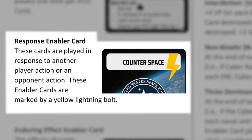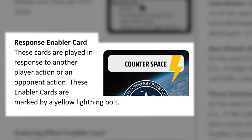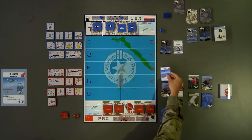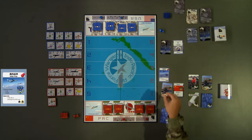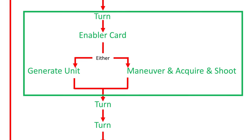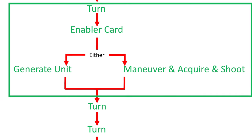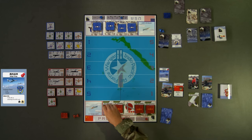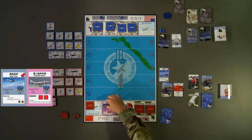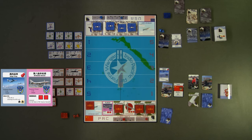Remember, some enabler cards can be played at any time regardless of whose turn it is. Once you have either taken the actions directed on the card or declined to play an enabler card, you may now choose from one of two options. The first option is to generate forces from their basing location according to the squadron card. Players may only generate one squadron each turn.